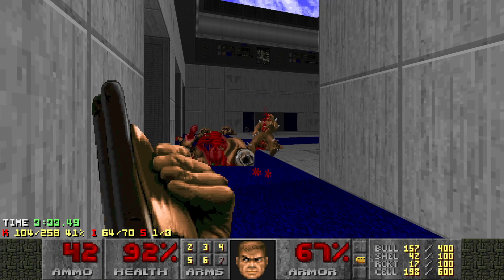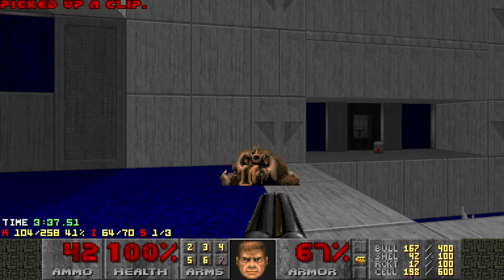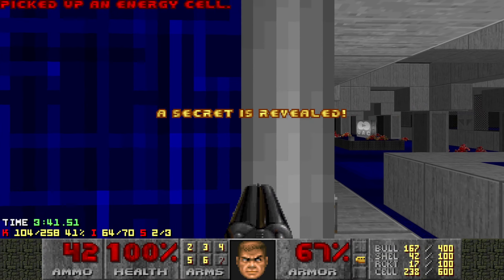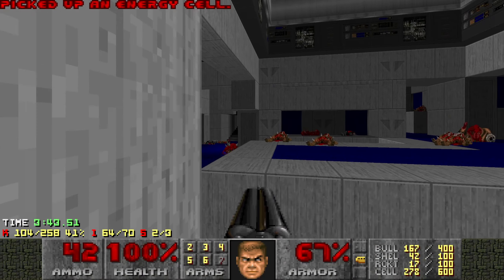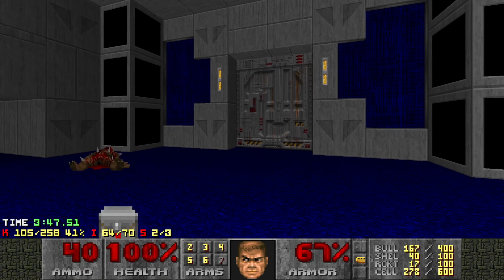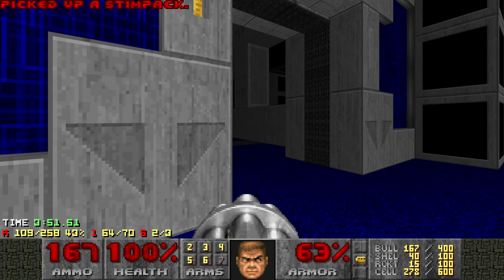Now, second secret is right here. It's a little bit obtuse - you've got to jump to this platform. That's going to open a switch over here. Hit that and then these two cubbies each have some AAA batteries in them. I guess part of my problem with this map is the secrets are just so underwhelming. Most of them.